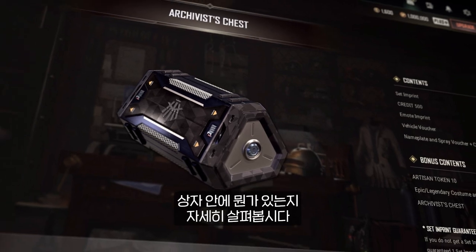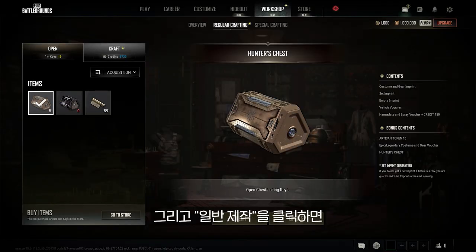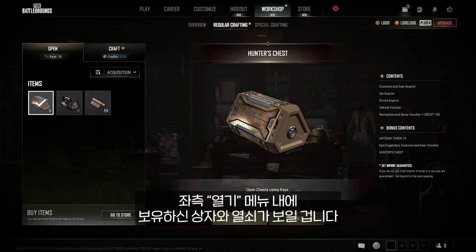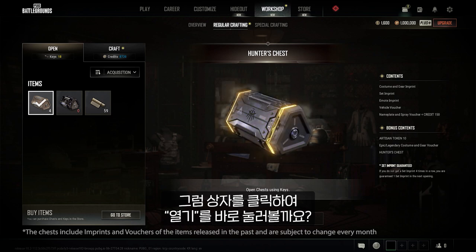Now that you have your key, let's take a look at what's inside that sweet chest. From the lobby, head to The Workshop, click on Regular Crafting, and there you'll find your chest and key in the open crate menu. Find your chest and click — open.